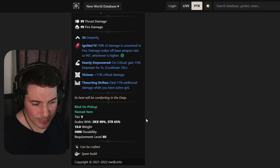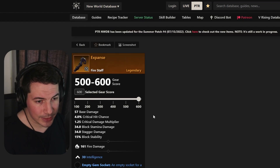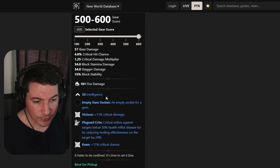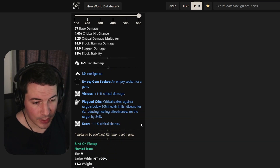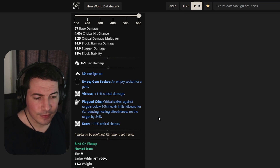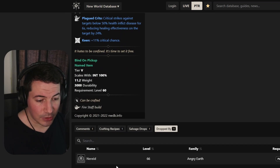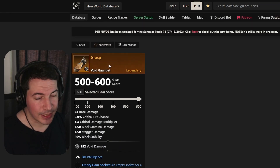Moving on to the spear called Melting Point. This comes with 30 dexterity, keenly empowered, vicious, and taunting strikes. There are probably better spears out there, and this will drop from the last boss in the dungeon. Next is a firestaff called Expanse — 30 intelligence, vicious for crits, and keen. Actually not the worst firestaff, so if you want crits on your firestaff, look out for this. It will also drop from the last boss in the dungeon.